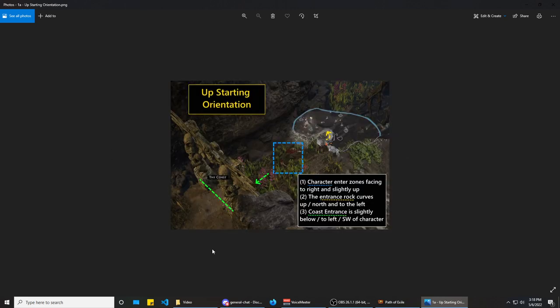Here is a more detailed view of the up starting orientation. You can see how as you start you're facing up and to the right and the coast entrance is below you and to the left. Another way to identify this: there will always be a little entrance rock, and with the up starting orientation this rock will move up and to the left. That only happens in the up orientation — it will not do this in any of the other zones.